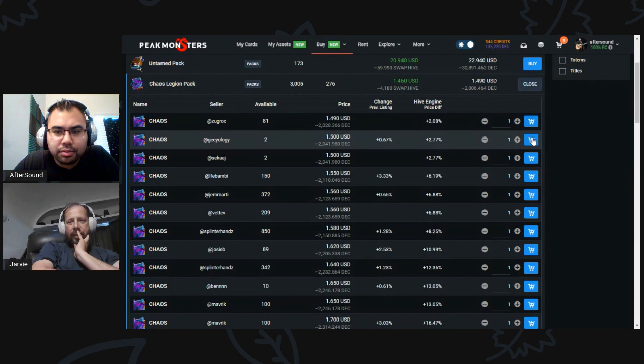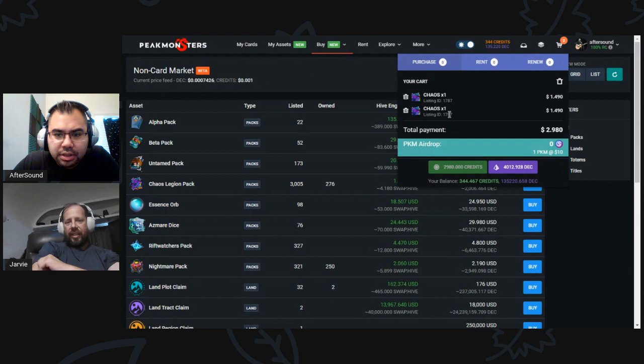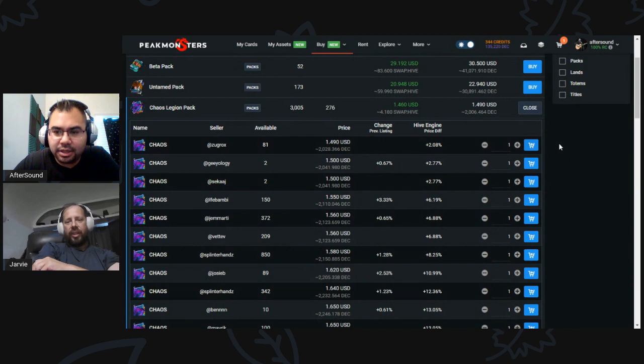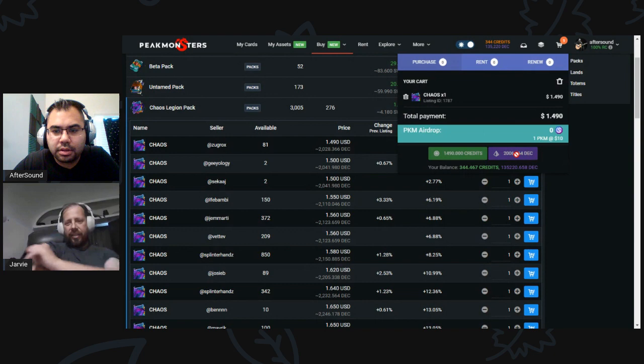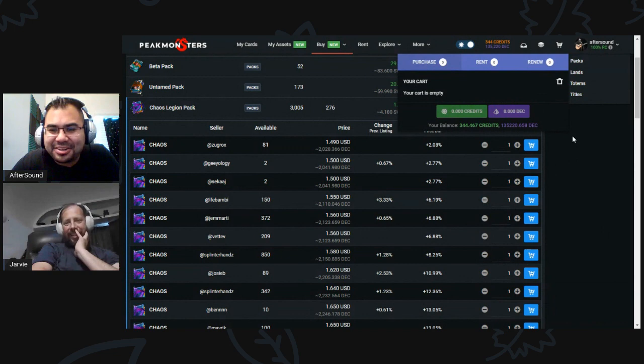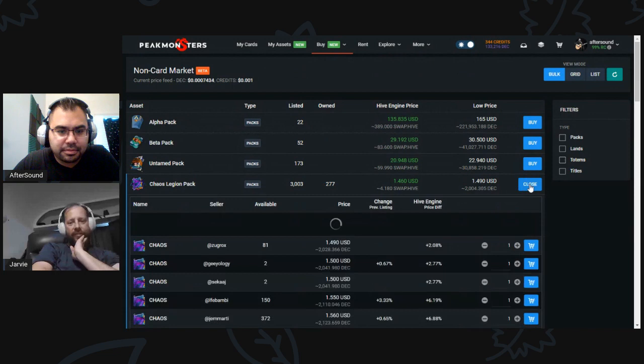I'll add one to cart — the price difference is $1.46 versus $1.49. I added the same listing ID twice — there are actually 81 available under the same listing ID. Go ahead and buy it — you're actually doing testing for me. If this works then the feature is confirmed. I need the cards anyway — they're not too expensive right now on the secondary market. If we refresh the page where there were 81, we can see if it went down.